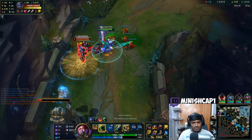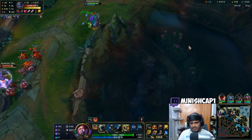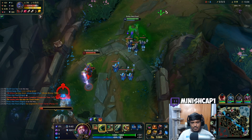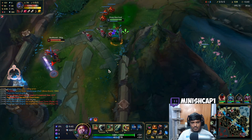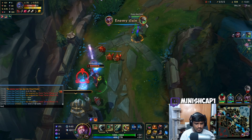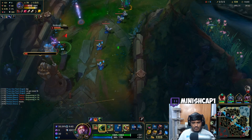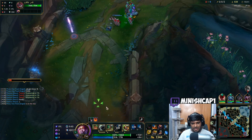Don't think he's strong enough to hold this wave. I'll probably have to go Merc Treads for the Echo. Trying to watch that Phase Rush cooldown to make sure I'm always able to run away with it. Lee Sin should be coming now so we'll get tower first blood. The Shen got poked pretty hard there, I'll pop both potions. If he stays we can potentially even tower dive him.